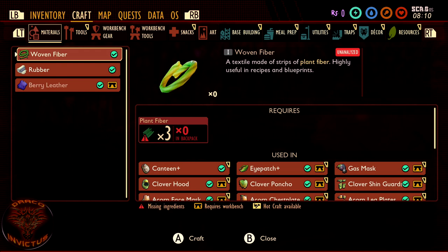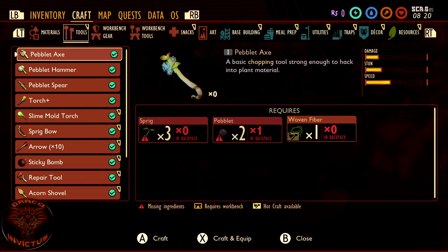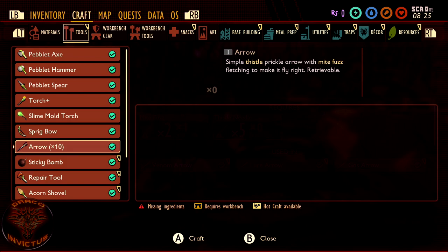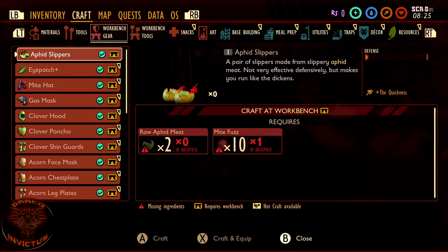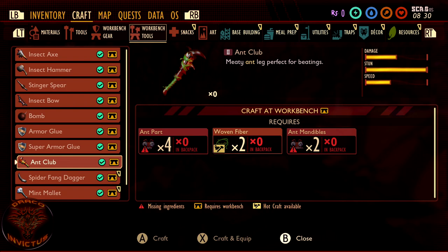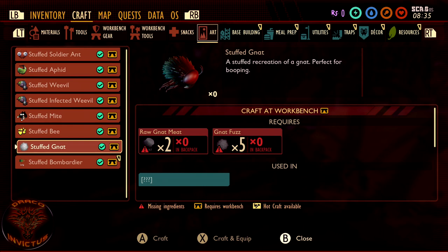You're going to be spending a lot of time in the materials section. In tools, everything is unlocked — the pebblet axe works as a decent weapon. There's also the pebblet hammer for smashing acorns and quartzite. Then you get the spear, the torch, and all the other things that you won't need in creative mode, but they're all unlocked — including all the different armor sets, workbench tools, bombs, bows, armor, glue, super armor glue, ant clubs, and all that good stuff. Also snacks, and art like a stuffed bee, a stuffed mite, a stuffed gnat — because that's exactly what you want in your house, right? All the stuff that's outside trying to kill you. But I guess that's no different than Fallout 4.